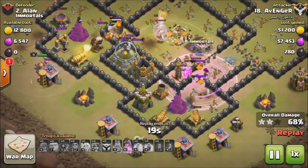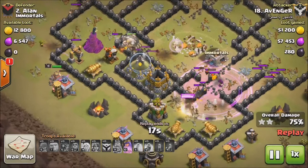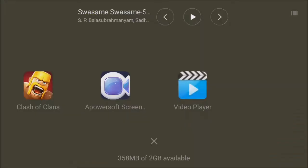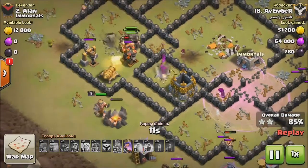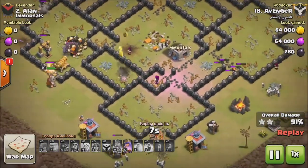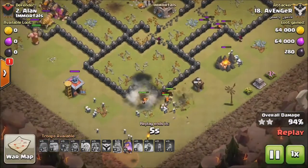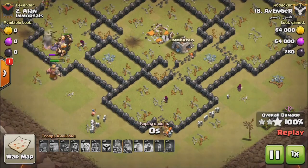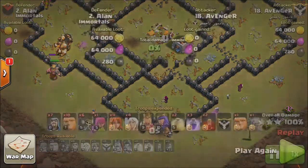The third Rage Spell drops on the Valkyries and they take out this entire section very fast. On the other side, the Giants are going to take out all the remaining buildings pretty easily. It's pretty easy — only a few buildings left.